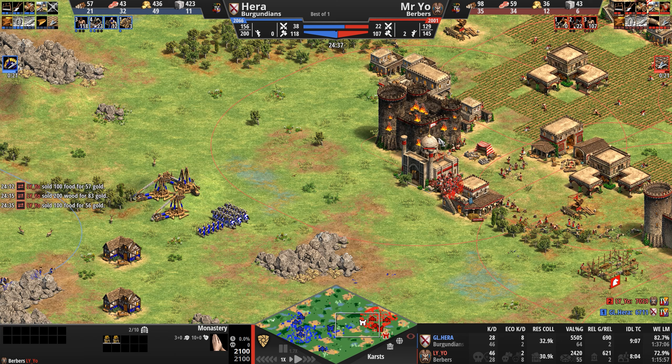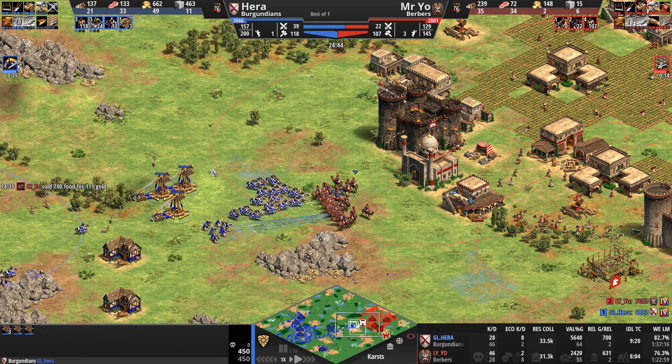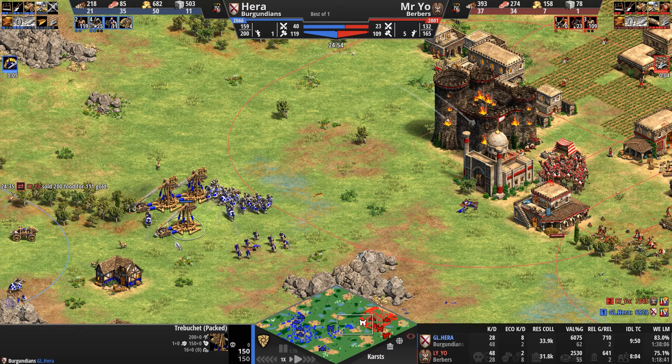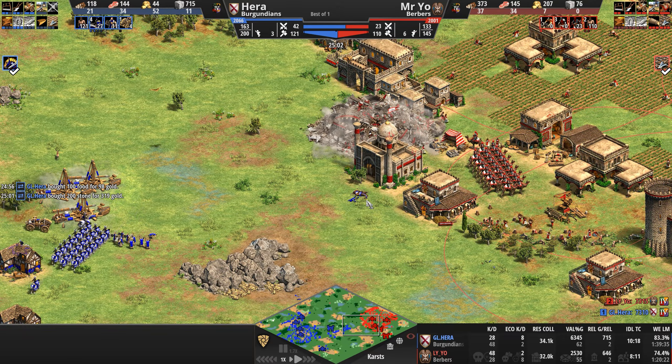Especially if this castle falls — only nine villagers are repairing it against three Trebs, two of which are on the high ground. Two Trebs on the high ground means bye-bye castle.